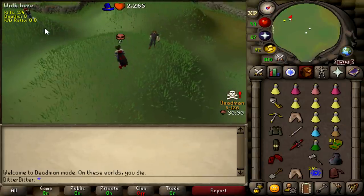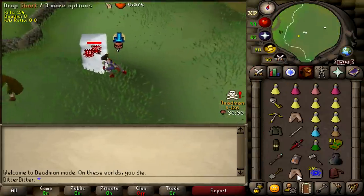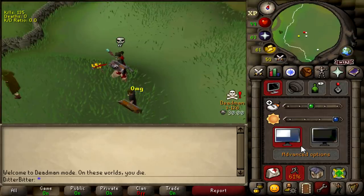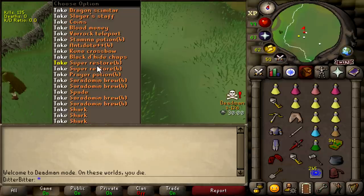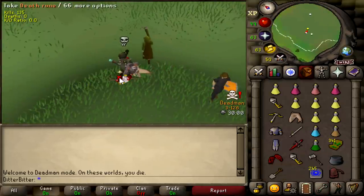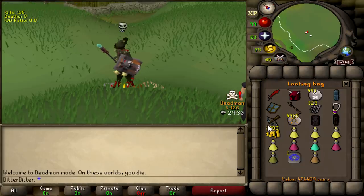Bang him with the claws — holy shit, he just got two-hit! The claws really went in there. GG dude, there's a lot of loot on the pile. Let's pick it all up — claws really just went in, two-hit this guy. Let's see how much loot — 500k. Let's hope he has a good key.